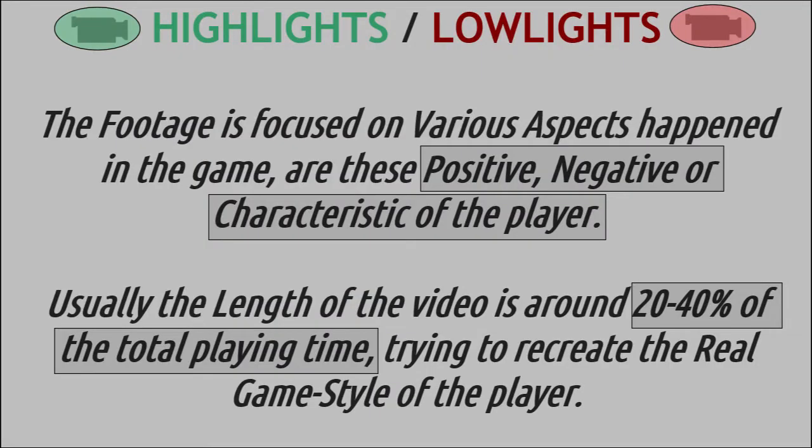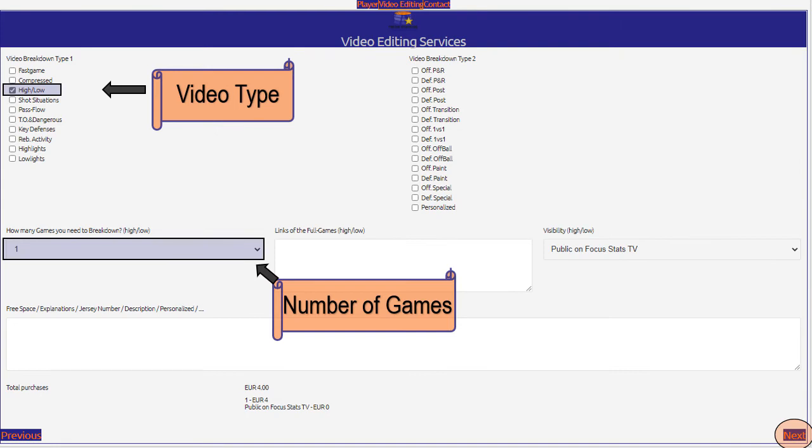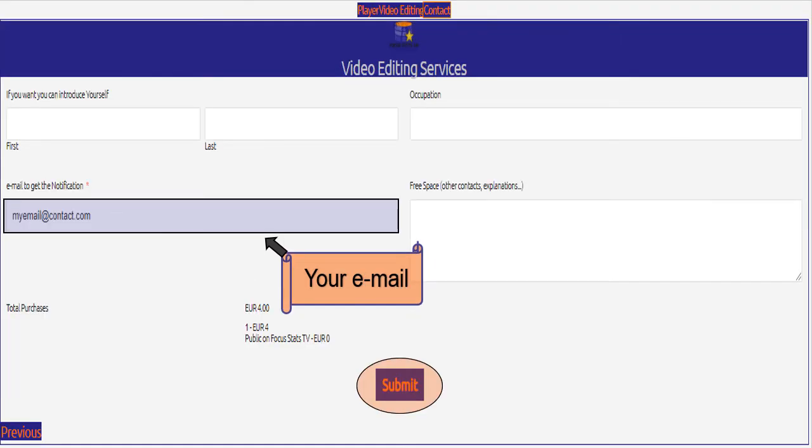Here's a highlights/lowlights video. The footage is focused on various aspects that happened in the game — are these positive, negative, or characteristic of the player? Usually the length of the video is around 20 to 40% of the total playing time. Get a video like this: go to focusstatsdb.com in the video editing section, insert the name of the player, choose the type of video and number of games to edit, and leave your contacts to get all the materials.